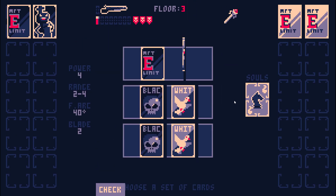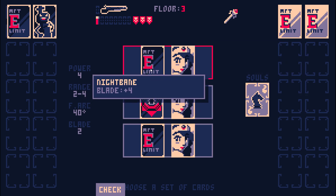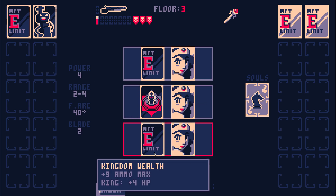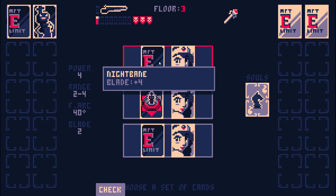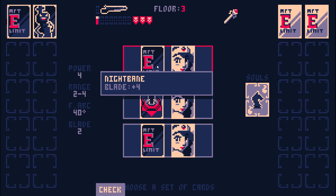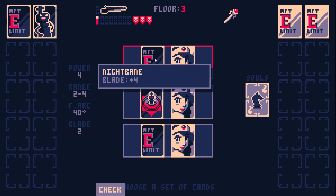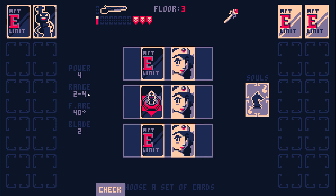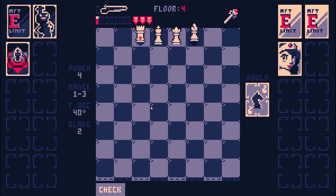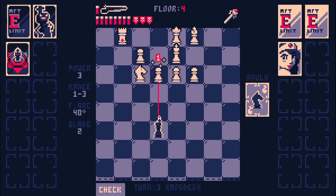It's funny that the rooks only heal themselves — I guess it makes sense because you use a trowel to build. Blade plus four... Kingdom Wealth... I think Nightbane is actually really good, with plus four blade instead of plus three, and also starting with two blades. I think this is the most powerful choice, but I don't want the minus one range. I haven't been able to properly field test this card yet, so I've got to take it. Hopefully this card works.